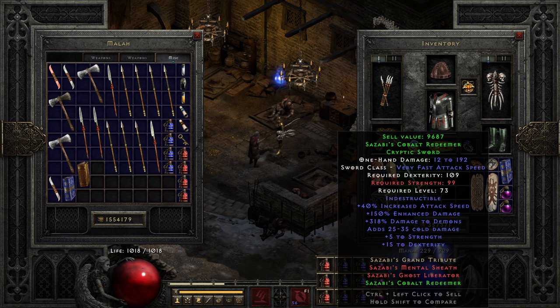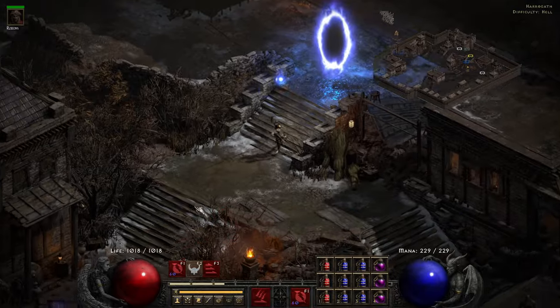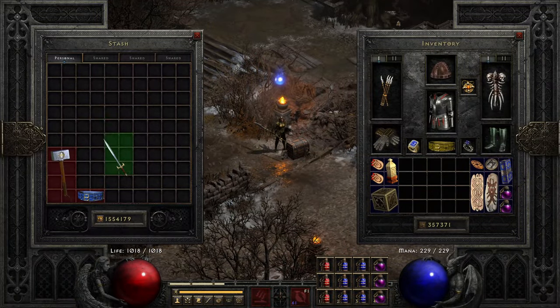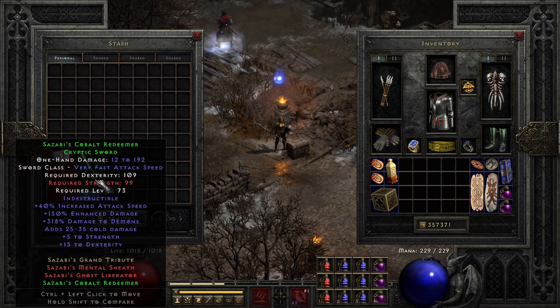We are now on Ancient's Way, making our way towards the Ancients. Never seen this weapon before - it says Bees Cobalt's Redeemer, quite an interesting sword. I've never seen this weapon before, never got this far in hardcore or this far in hell. So this is pretty new. We've got Windforce and we've got this as well, so this is going to be added on to my holy ground.